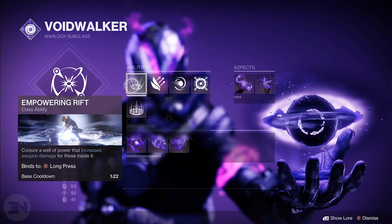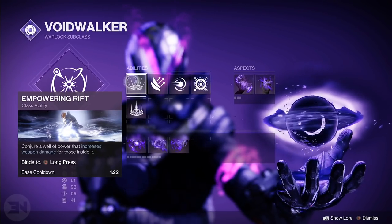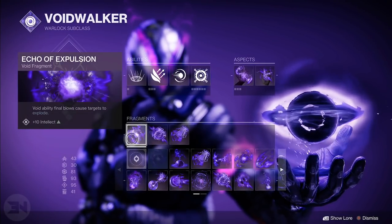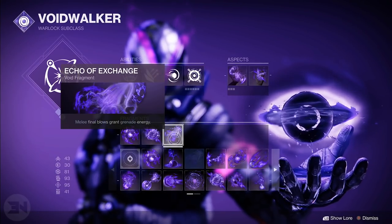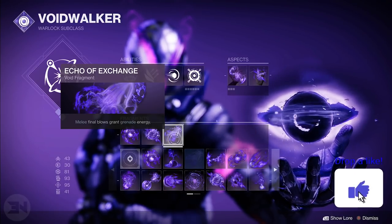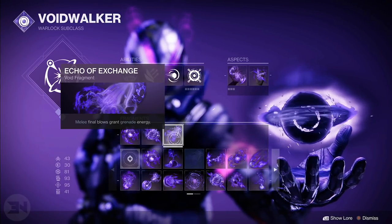I'm using Empowering Rift — to be honest I don't use it as often as I should because I'm just too busy running around. It's totally up to you what you use, but Empowering Rift gives you more damage. The other fragments we have are Echo of Expulsion, so targets explode when you use Void stuff, Echo of Instability, and Echo of Exchange — melee final blows grant grenade energy, so if for any single reason you don't get your grenade back straight away, you can just melee someone and get a big chunk of grenade energy back.